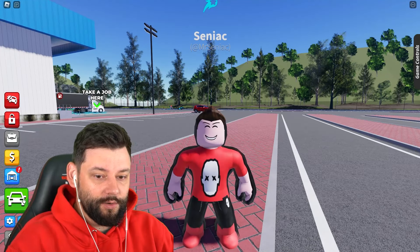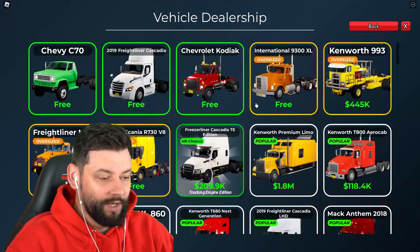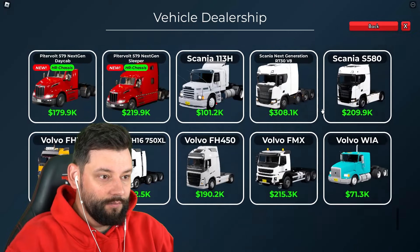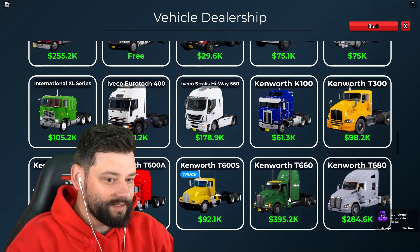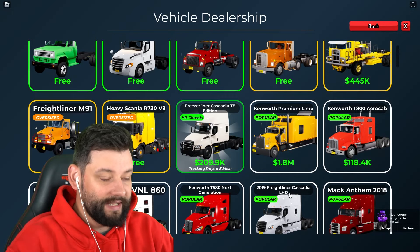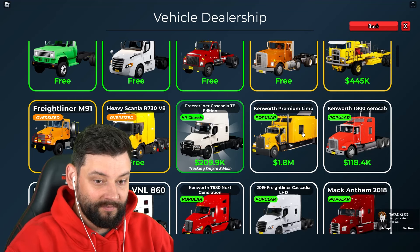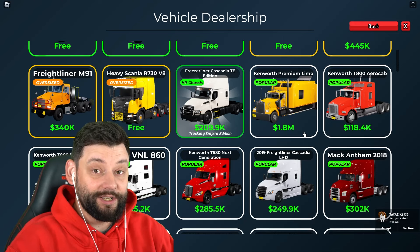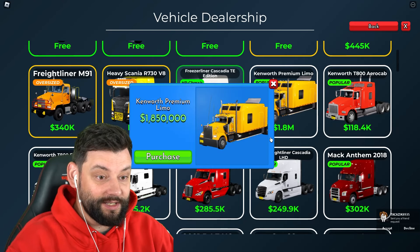So if I go to the car dealership right now, boys, and we go to trucks, you will now see there's a bunch of trucks that you can pretty much choose from. But there's only really one truck that is more expensive than the others. And if I scroll right to the top, it's this — it's the Kenworth Premium Limo. It's a limo truck. It's a truck that's a limo. I don't think you guys are understanding right now — it's a truck that's a limo.